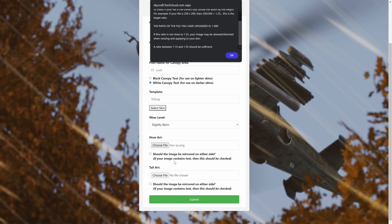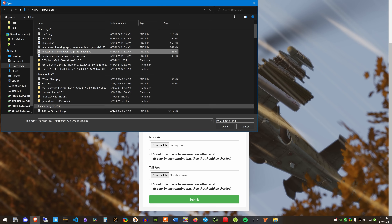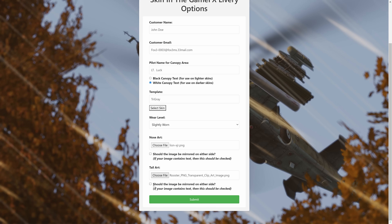Down here is the option for whether the nose art image should be mirrored on either side. If your image contains text you definitely want to check this, because instead of flipping it so it's pointing the same direction, both sides would point toward the nose — and if you did that with text, the text becomes backwards. So make sure that's checked if you have text. Next one is the tail art — I'll throw the rooster on there — and again, same goes for that one if you have any text on it. That's really it for your options, then you hit submit.